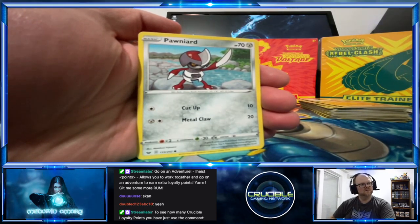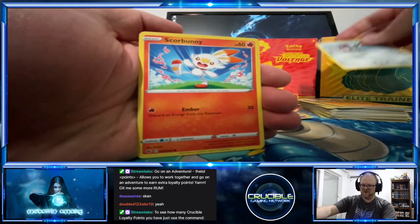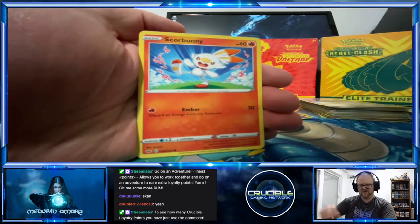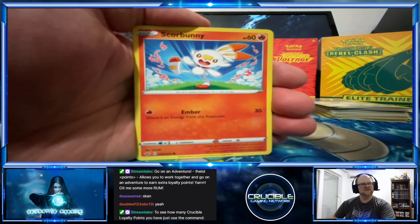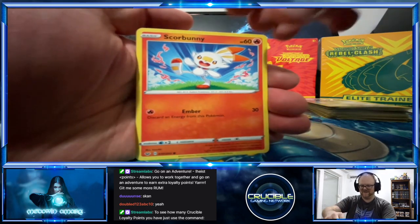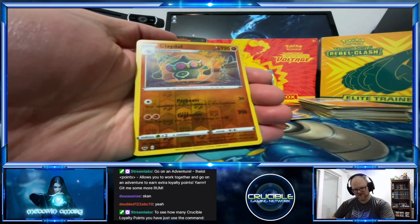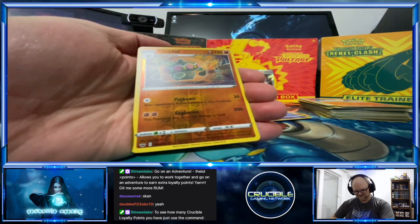Not really concentrated — Ponytta! Oh we got a Scorbunny — look at that Missy! It's one of the starters — little bunny, looks mean! And a reverse hollow is a Claydol — that's pretty cool.